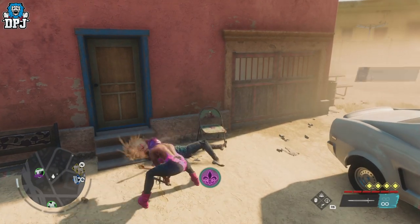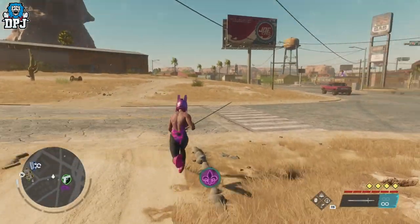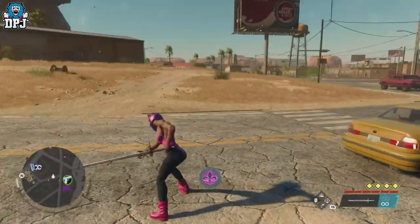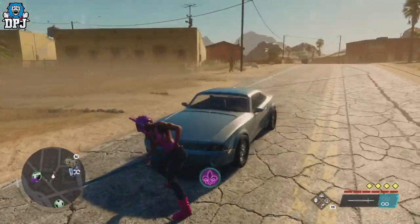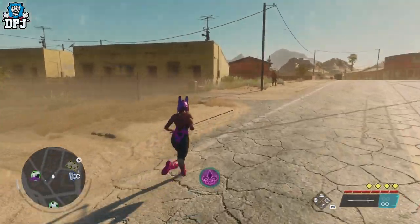The long sword is a pretty potent weapon even well before it's upgraded. What it actually is, is a weapon skin for the Picass, but it acts like a whole new weapon.